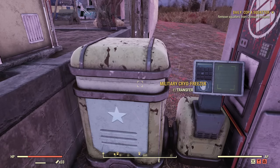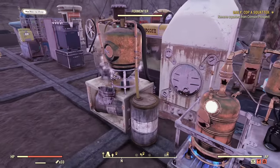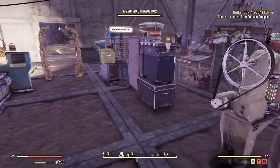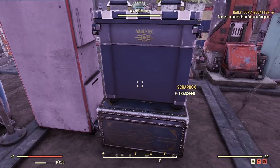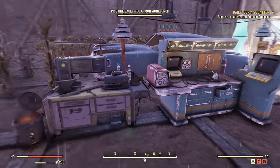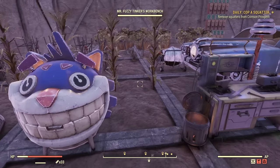On the other side there is a freezer. All the containers are at the ready in here — all workbenches, crafting stations, a fusion core recharger, and duplicates of all the storages. I don't want to run around looking for storages so they are duplicated and close to the cooking station.